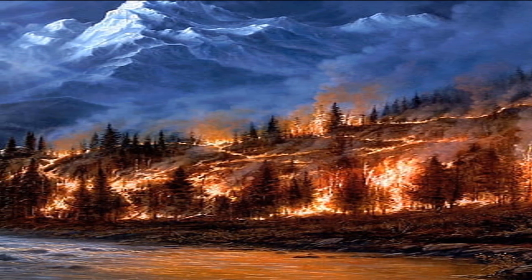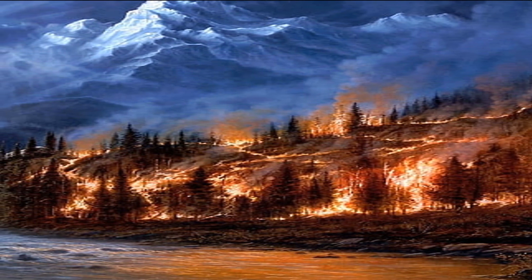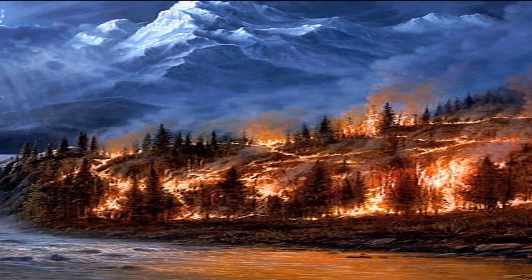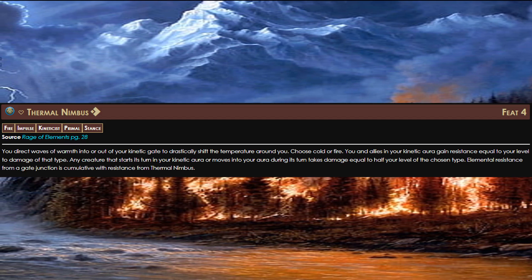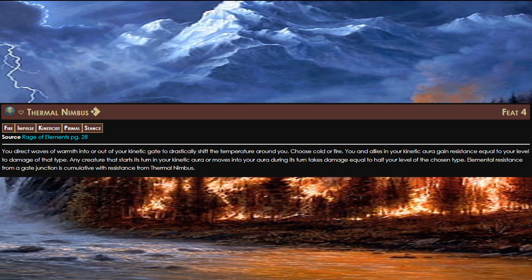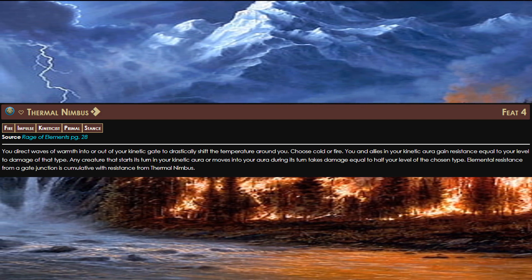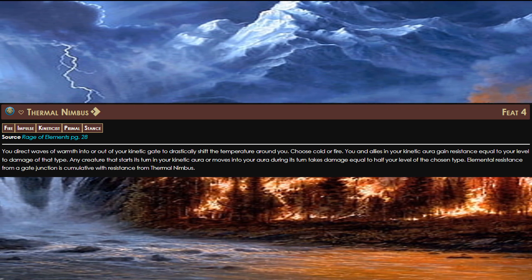For our general feats, you're going to want to take the standard Die Hard, Toughness, and Keen Acumen for your will saves. You'll also want to take Fleet for a little more speed, and Untrained Improvisation, since Kineticists don't get many skills. For our level 4 feat, we're going to take Thermal Nimbus. When we use this impulse, choose Cold or Fire — allies in your kinetic aura gain resistance equal to your level to the chosen damage type. In addition, any creature that starts its turn in your aura or moves into your aura takes damage equal to half your level of the chosen type.